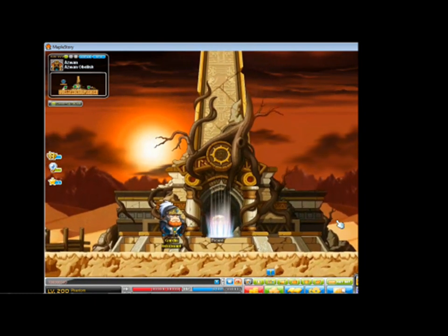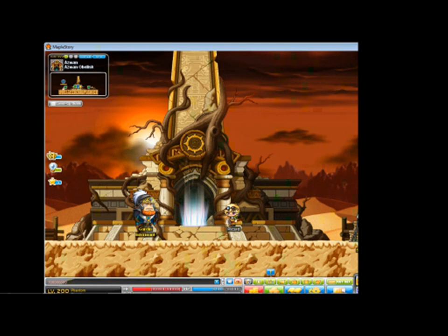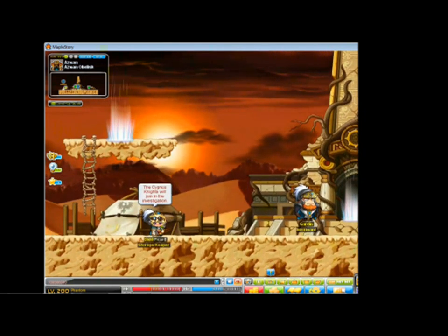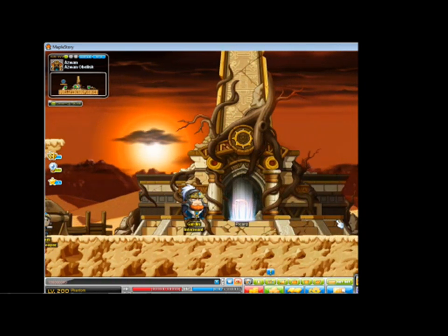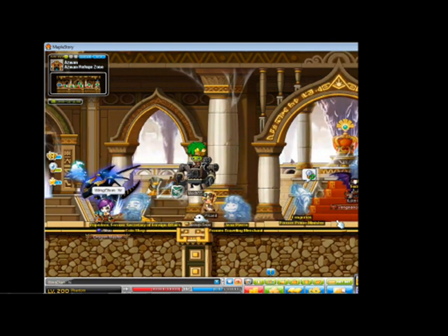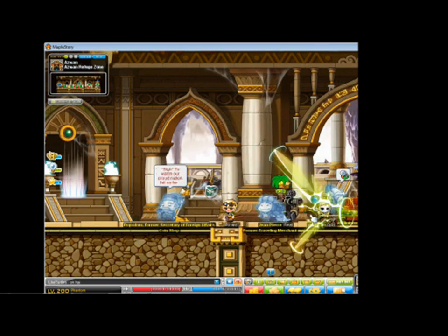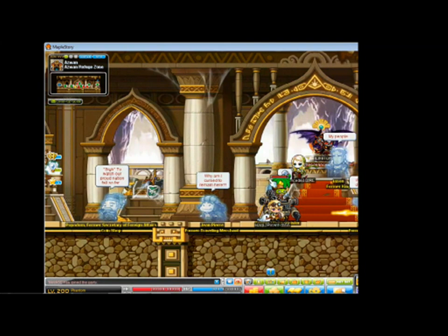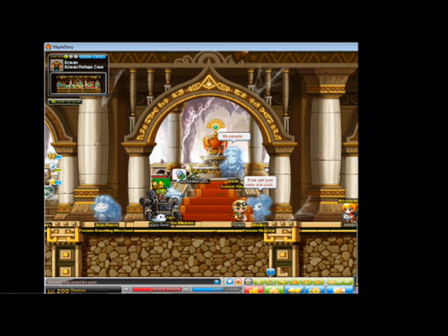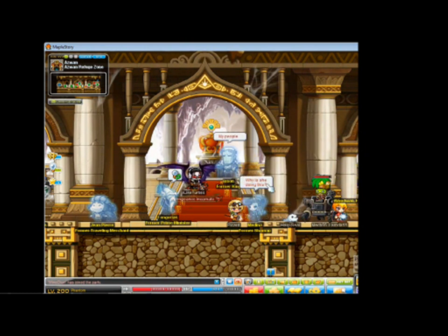We did a run yesterday internally for testing and it was pretty awesome — it was my first time playing Fight for Oswan on a Mercedes character, and I have a newfound appreciation for Mercedes. Once you get in this map, the portal in the upper left will take you back, and the one in the middle heads toward the lobby. Our party includes a Mechanic, Mercedes, Demon Slayer, Evan, and a Jett — all classes with really high mobility, which you'll see is necessary for party mode.